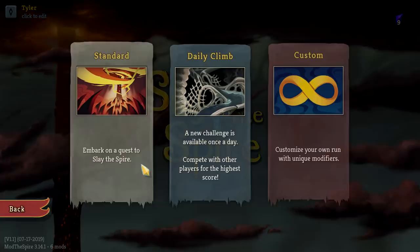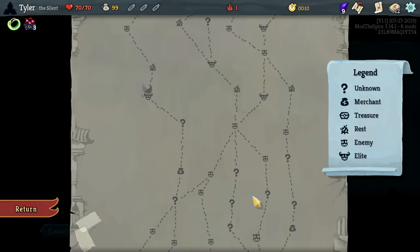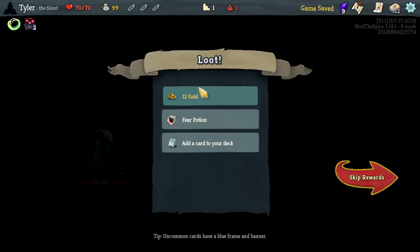Hello there everybody, welcome back to some more Slay the Spire ultra modded spire. We'll hop in as the Silent today. Give me enemies in the next three rooms, combat, whatever — chance at sniping an elite. Not negative — there is a small chance, and a small enough chance is a good enough chance for me.